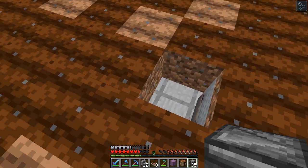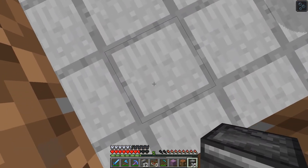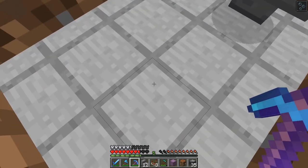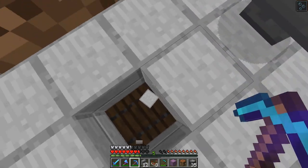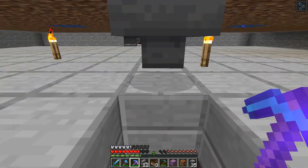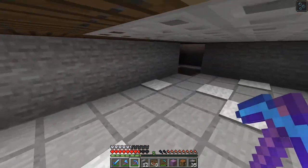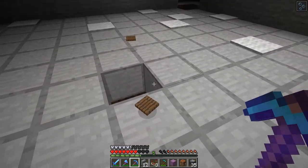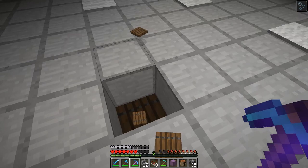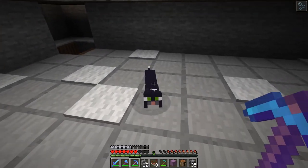I almost forgot to do something very important - putting in the whole thing that's going to make this farm work. This is a little bit tricky because I need to put in a piece of redstone from below so I can get the observer facing the right way, which means I have to go down a layer into this farm. Hopefully not run into any creeper - oh god. Why was that creeper there? That creeper was in the wrong spot - you were supposed to be their cat!